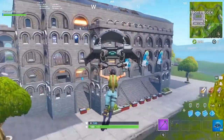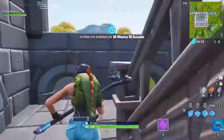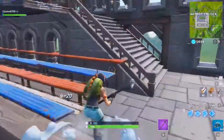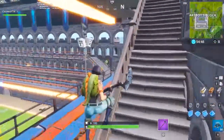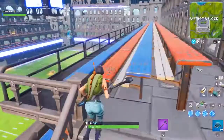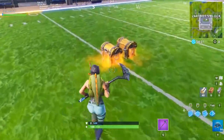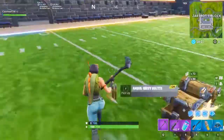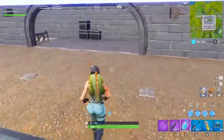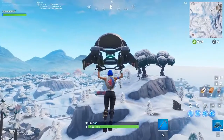Next we have the Snorkel Ops and the Rex back bling. This became really popular after Decoder started using it a lot. It's a great-looking combo — blue and green don't sound like they'd go together, but a big bulky green back bling on the blue Snorkel Ops skin matches so well. Decoder made this popular back when Fortnite really started blowing up, and ever since then it's been one of my favorite combos. That's our number 5 spot.